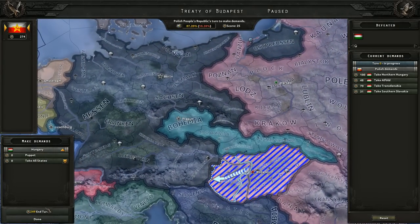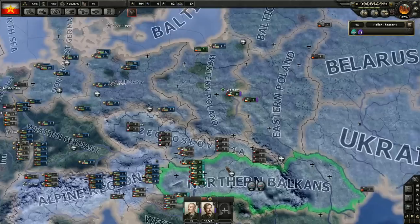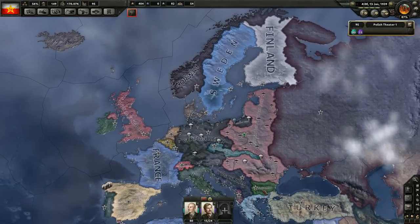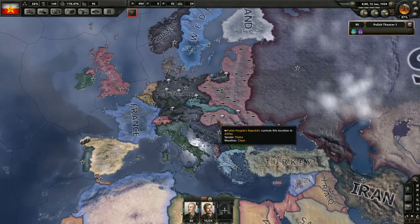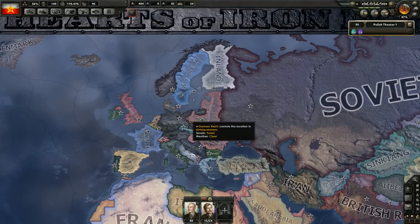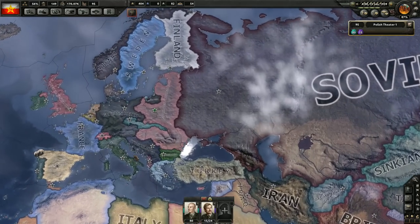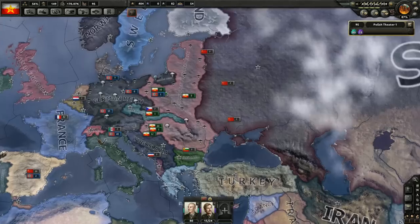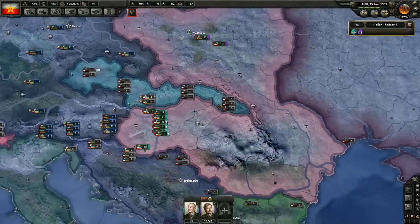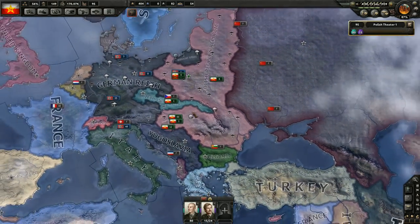I'm going to take everything. Free of Budapest — we have annexed Hungary. Now this is a turning point. I could take Germany and Italy and invade the Soviet Union together, but that doesn't seem like a very good idea. I should have waited until Czechoslovakia was divided and gave some land to Hungary — then I would have gotten more land from it. Doesn't matter.